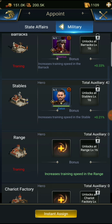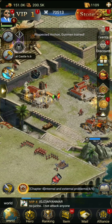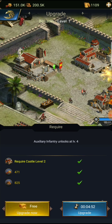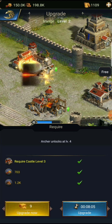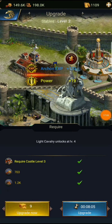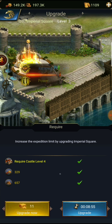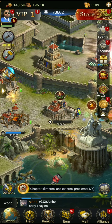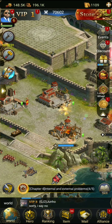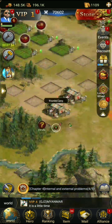Increased training speed for the barracks - we got some trainables there. Let's get that upgraded - it's free. If we upgrade archer, it unlocks at tier four - that's the next tier troop. We're going to upgrade the wounded camp to level two and then we'll be good to go.